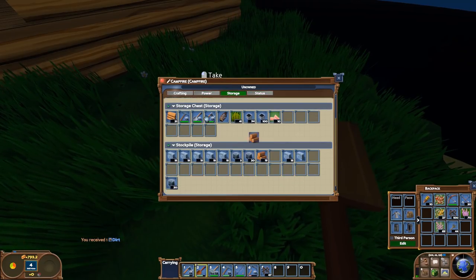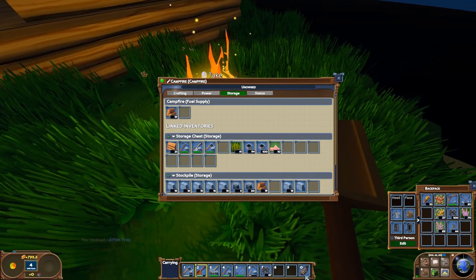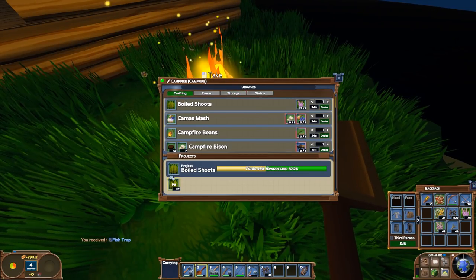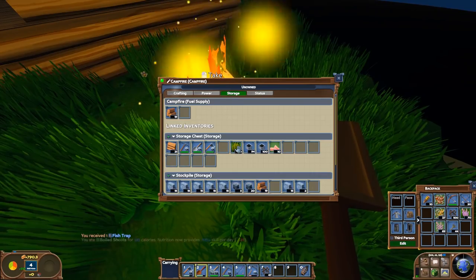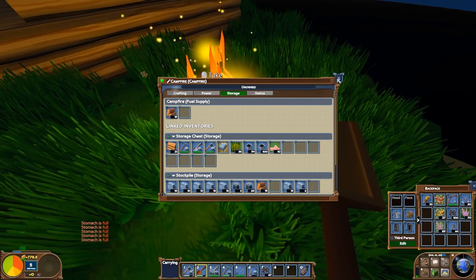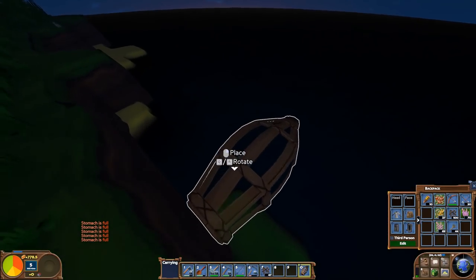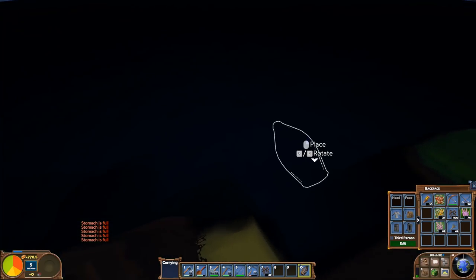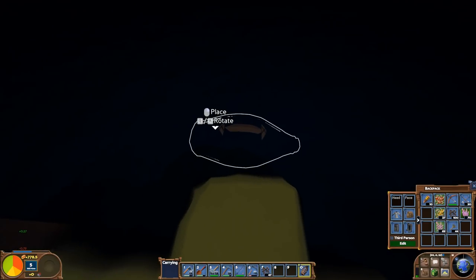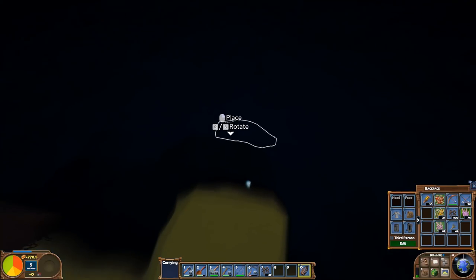I heard a project get done. I should say I saw the campfire stop working - yep, out of fuel. Oh hey, I made a fish trap! I don't know how it works but I'm going to find out. We were making some food - as you can see we still have a lot of boiled shoots to make. I'm going to eat some right now. It's not helping my skill per day but at least it's filling me up. So here's a fish trap - I guess I just put it in the water.